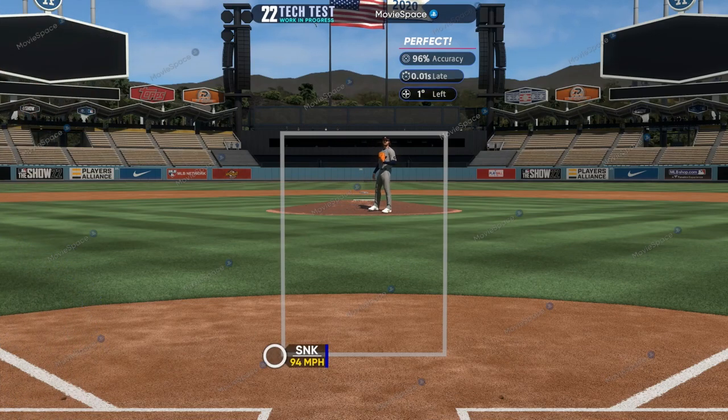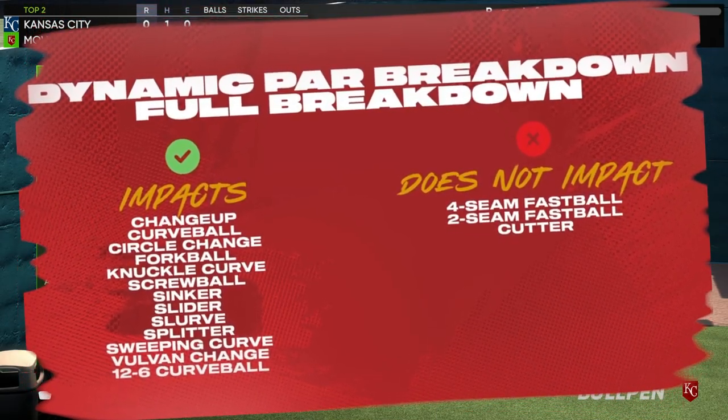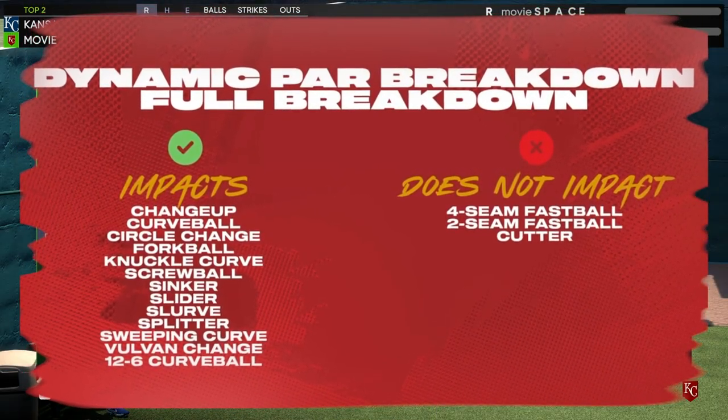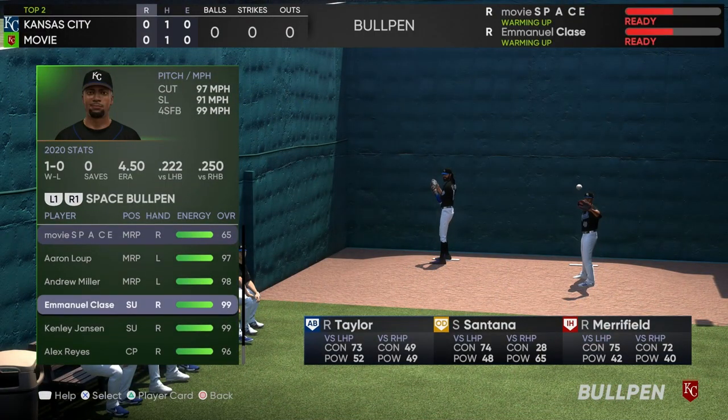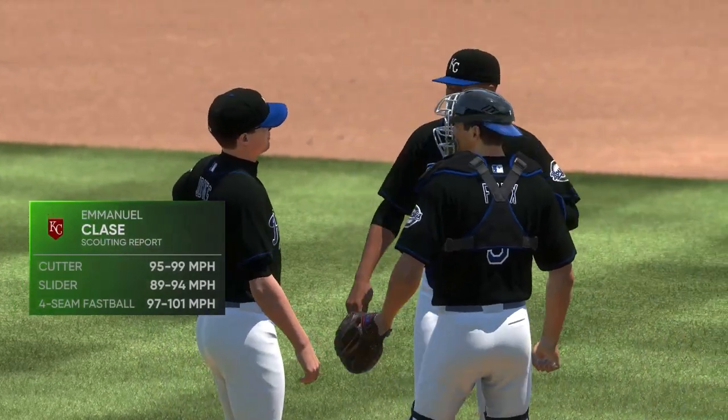One pitch that will not be nerfed though is the cutter. Four seam fastballs and two seam fastballs in the cutter will not see any decrease in their par regions. So pitchers that have an extremely fast cutter like Emmanuel Claes will be the most sought after pitchers to use in MLB The Show 22.